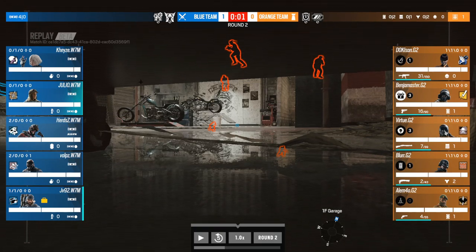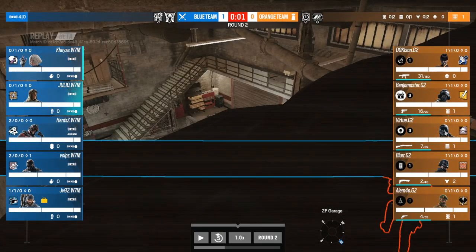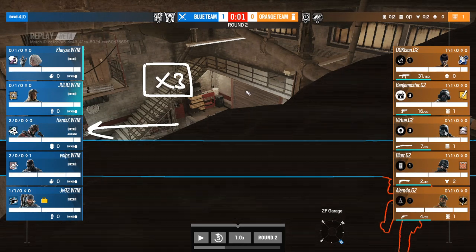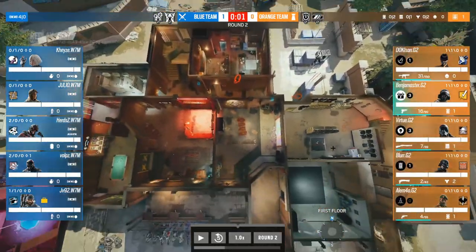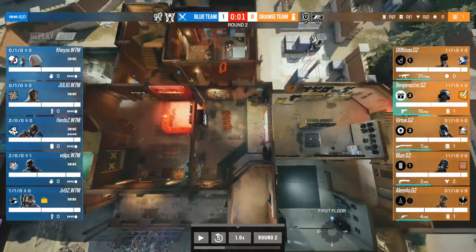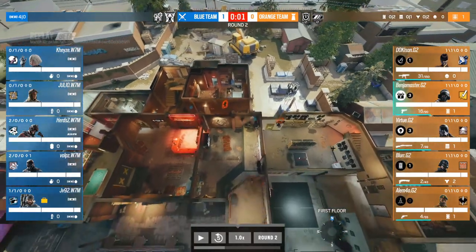With only one breacher, this is a big indicator on Clubhouse. The number of breaches indicates a team's intentions — with only one breacher you'd expect W7M to do some kind of half-clear or direct take. On Clubhouse for the basement you've got three hatches plus the Church wall and dirt tunnel. Ace has three charges and takes two to open a hatch, so W7M know G2 reinforced all hatches. They can only open one hatch plus one half wall if they only play Ace.